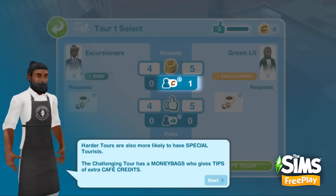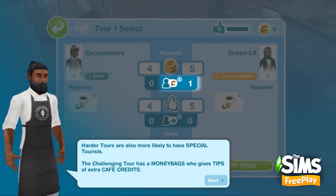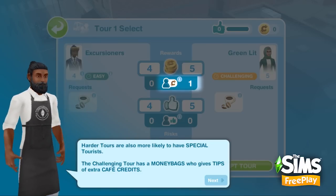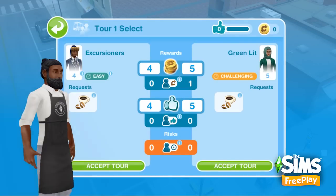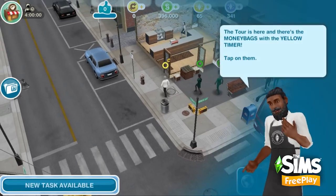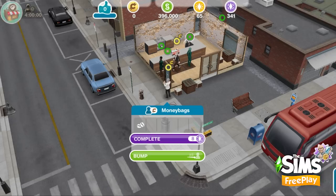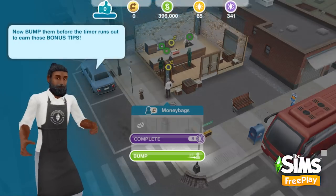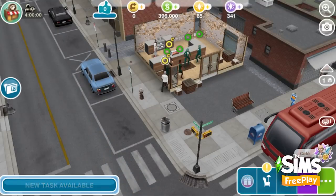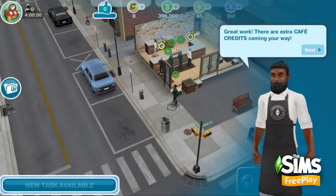This icon here is for our money bags tourists — they come with a bonus cafe credit amount. And down here is for our influencers. So we're going to accept our challenging tour. Much like the impatient customer, we want to make sure that these special tourists are bumped to the front of the queue, because if the timer runs out then we don't get their bonus. Our other tour is Excursioners — there are only four of them, and they're not special tourists.